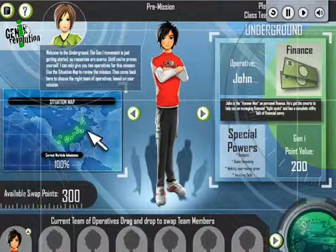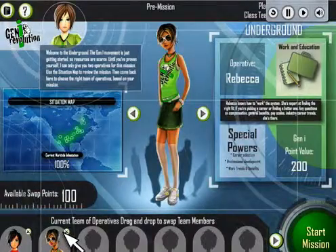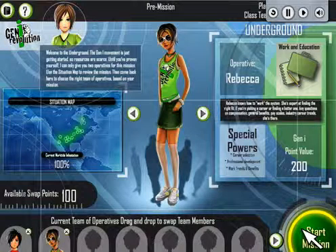After you've reviewed your mission assignment and chosen your team of operatives, you're ready to start the mission. Just click the big green Start Mission button. That's it for the tour. Good luck.